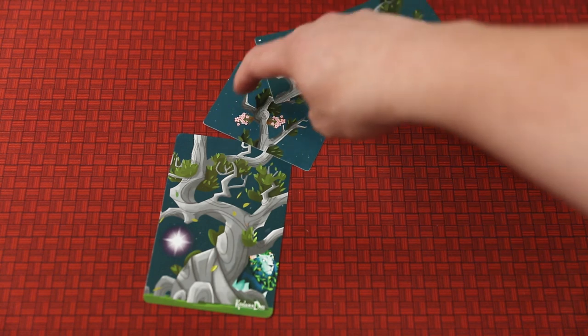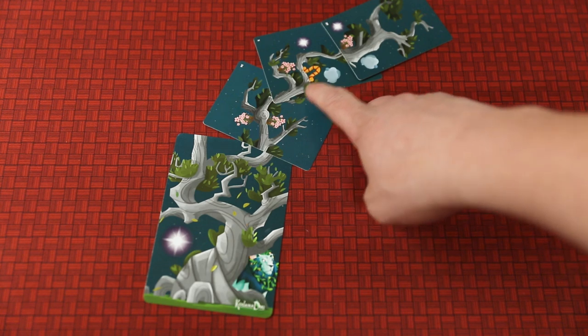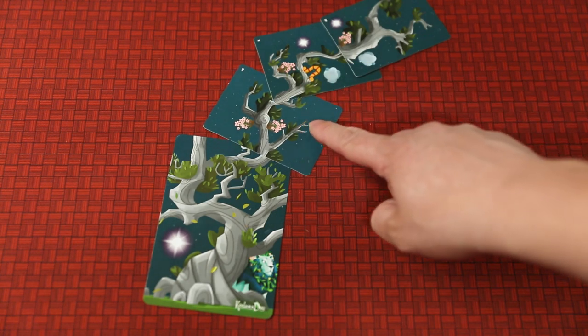So here you can see I have clouds and stars and flowers that each have symbols in the continuous line. So I would be able to score eight total points. With this caterpillar not being able to score because he's not on the current card that I have, plus it's not contiguous in anything anyway. So I would score all those points.